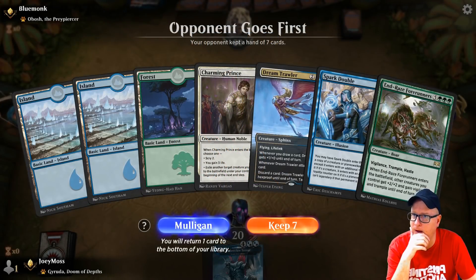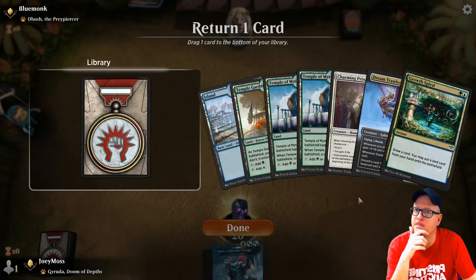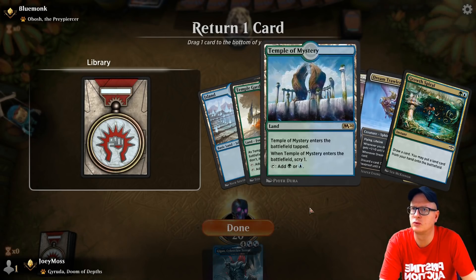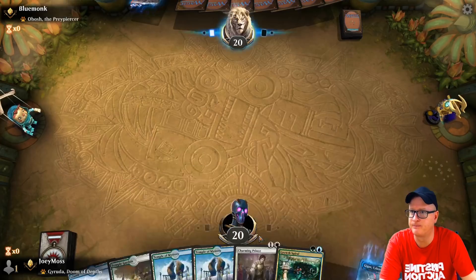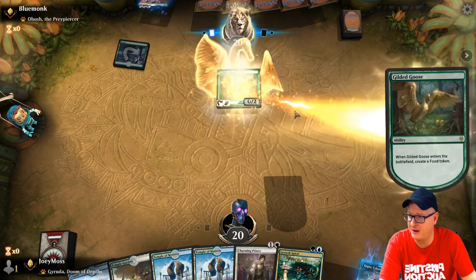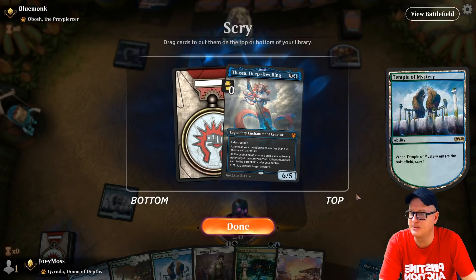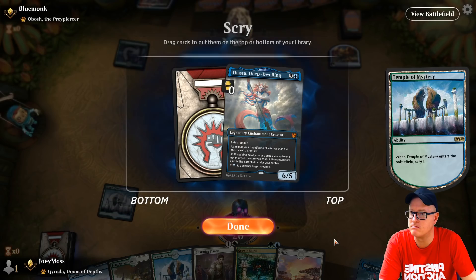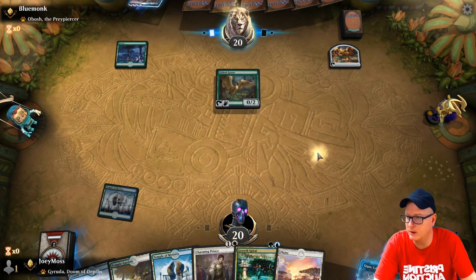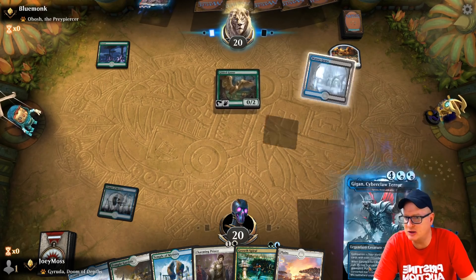Here we go. This hand — I don't like it, it's like the first time we had a real mulligan. This is better. Dream Trawler can go. Temple of Mystery, okay. Thassa — not yet, baby. We're just worried about the ramp part right now. If we can ramp a little quicker, that's great. Because getting something like Thassa is bound to happen. God this card is busted, I can't get over it — it's too broken.